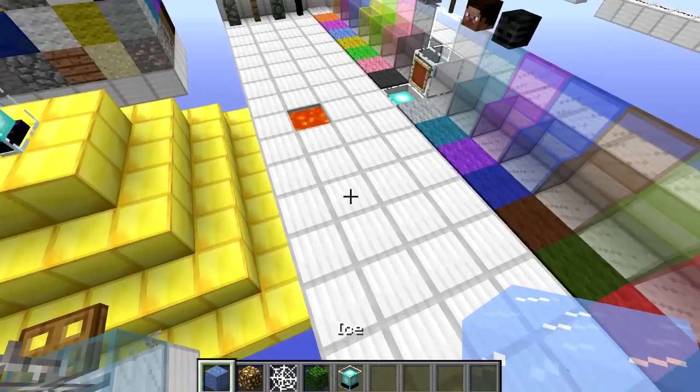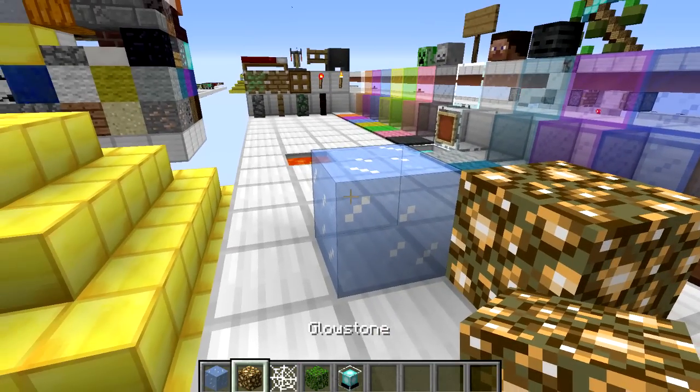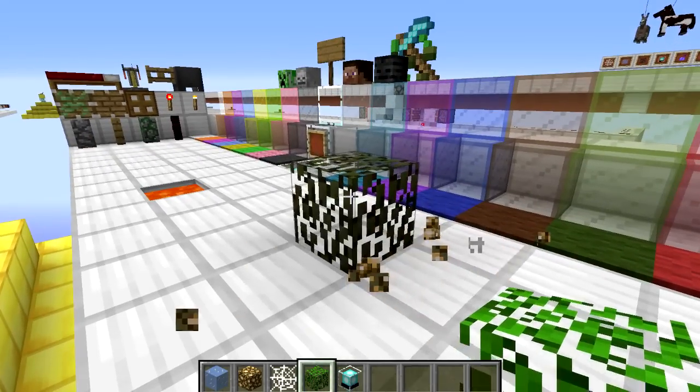Now there are a few blocks that I was expecting it to shine through which it didn't. That is ice and glowstone — I should break that before it turns into water — cobwebs and leaves. I just wanted to clarify that the beam wouldn't go through any of those block types.